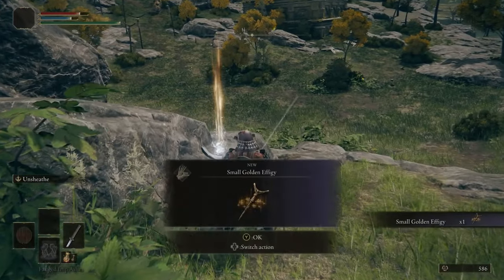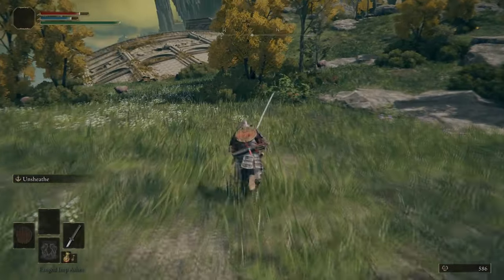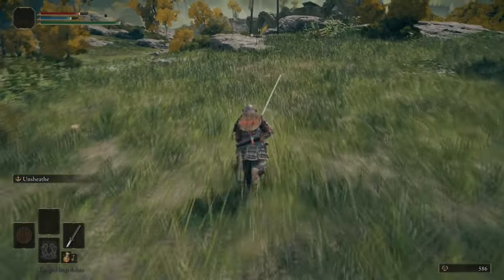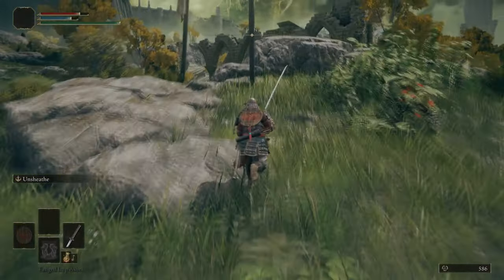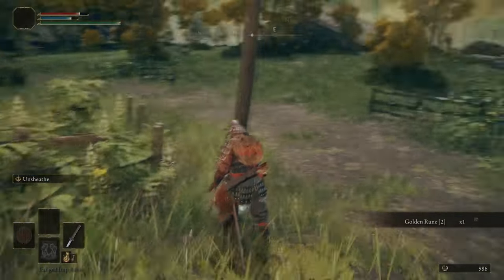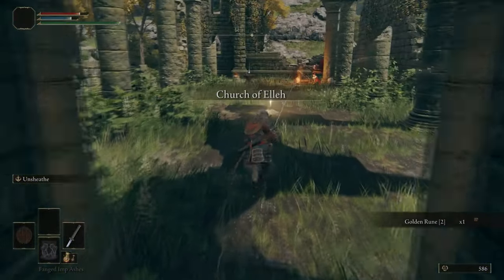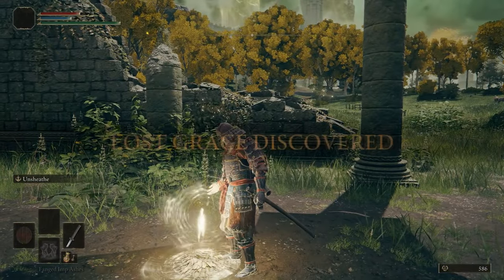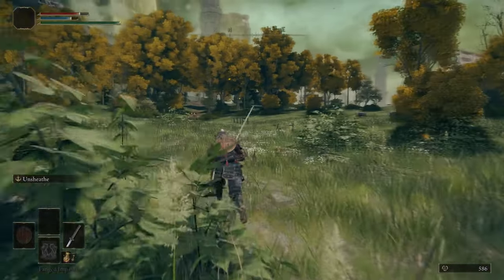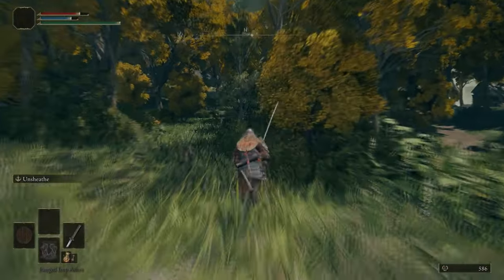For now, we're just grabbing this item. The one just outside of Fringefolk Hero's Grave and the first item you pick up in the game are all multiplayer items — not required for the single player experience, but since this is the ultimate guide we are collecting all of them. We're grabbing the Golden Rune outside of the Church of Elleh and then progressing on to the Gatefront. We're also avoiding the big scary guy on the horse — we come back and fight him, so do not bang your head fighting him. It is not worth it.